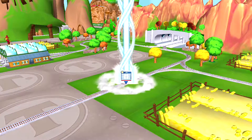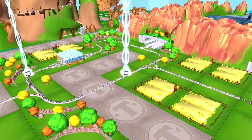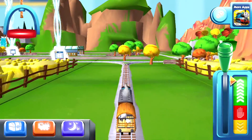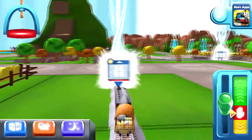Can you find your way to the surprise pack? Look for the giant beam of light. Where should we go next? Knapford Station is just ahead. Left leads to Crazy Coaster Mountain.